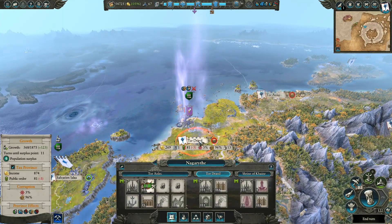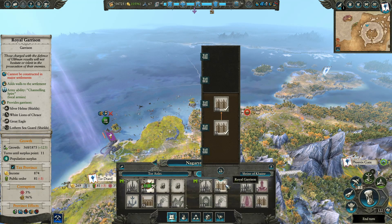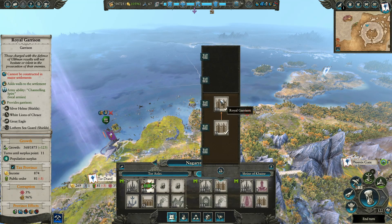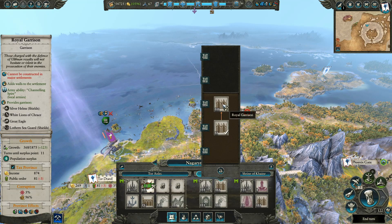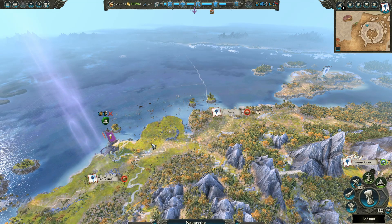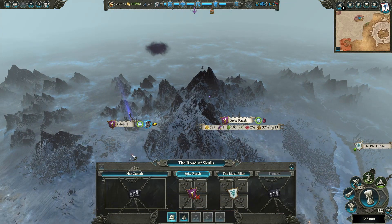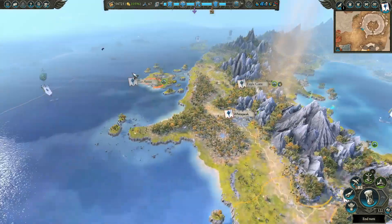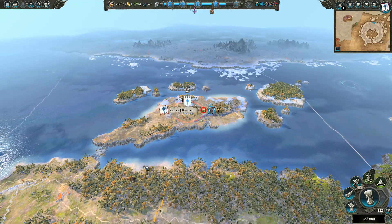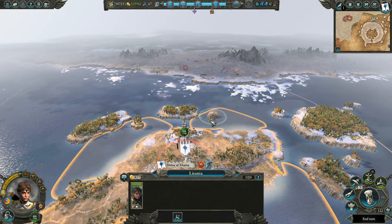We've got this Dark Elf army up here that we're not really sure what they're going to do. We've got a garrison here though — the garrison has Lothern Sea Guard, which are ranged units but also spear units. They're very good defensive units. I said this in my Dark Elves let's play: I don't understand why the Dark Elf walls don't have any actual defensive units or spearmen, which I feel like they really should. Oh, there's a Skull Reef out there, let's get it.